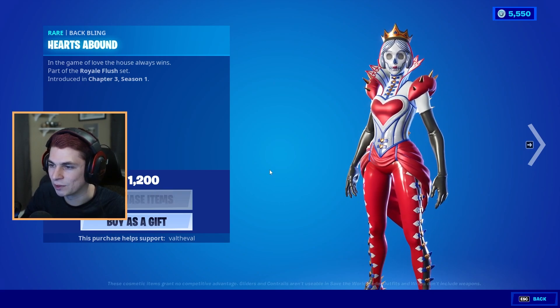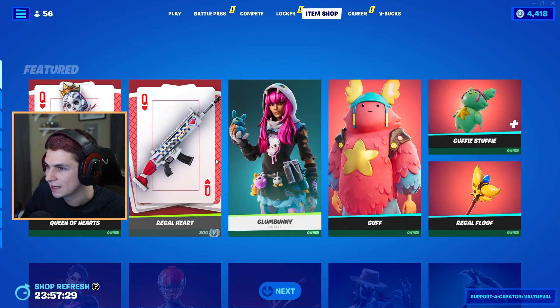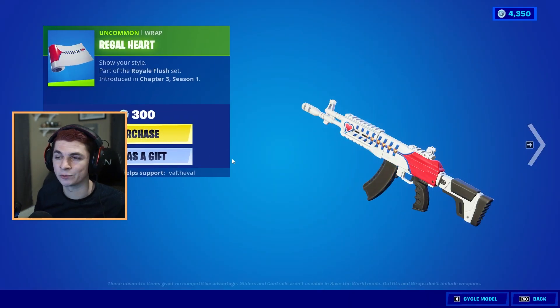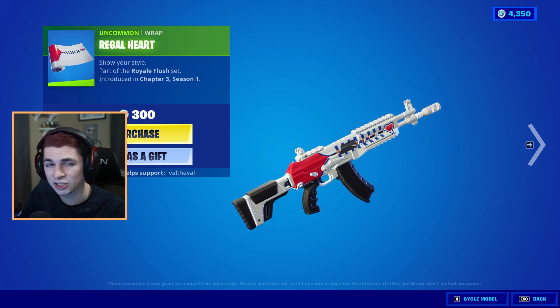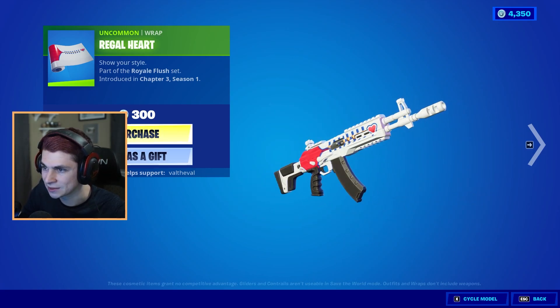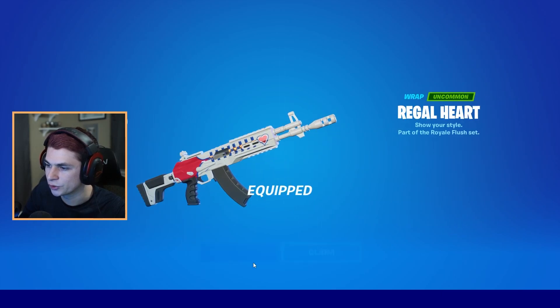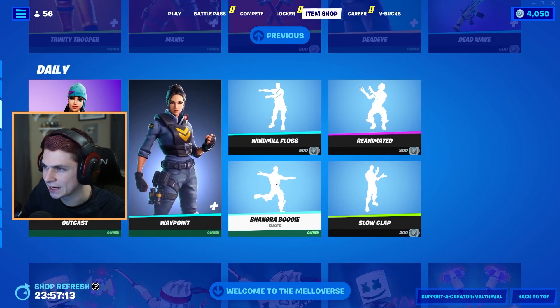Alright, we're going to go ahead and cop her for 1,200 V-Bucks. Let's slap that skin on and the back bling. And we're also going to be getting this wrap, the Regal Heart. It's not reactive, but it does match perfectly with the skin, so that's one of the upsides. Let's go ahead and get that for 300. Equip that.